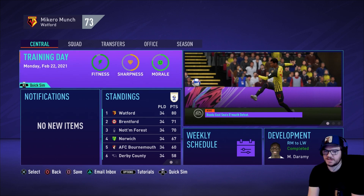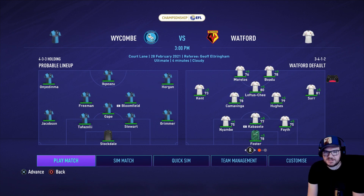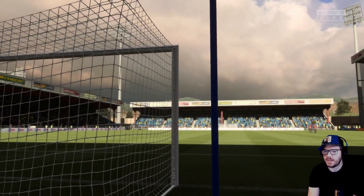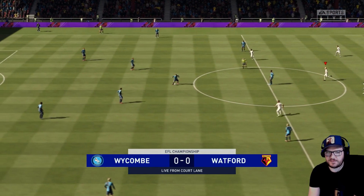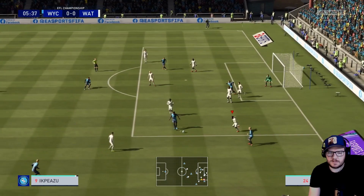Charlton are up next and they're struggling down the bottom of the table. I don't really see a need to change anything - it was almost the perfect performance against Bournemouth. Let's see if we can replicate that today away at struggling Charlton. These are the kind of games that normally provide a little bit of a hiccup - they can usually be quite difficult. We're in our change white kit today, let's hope for a win.